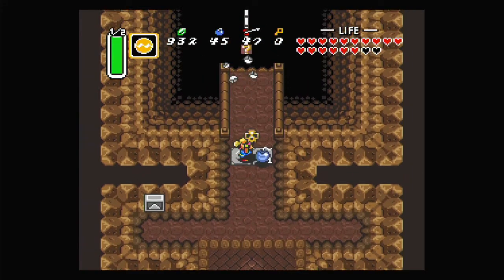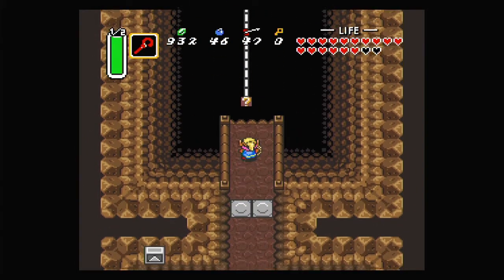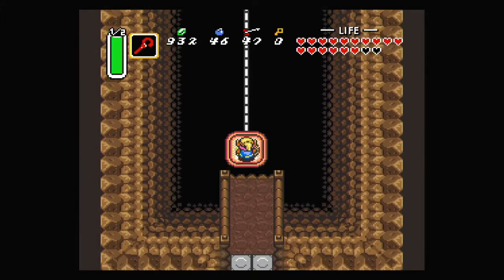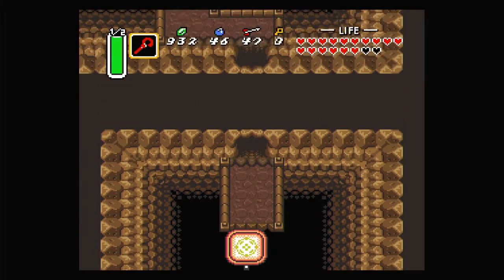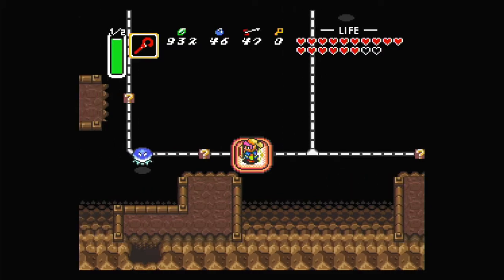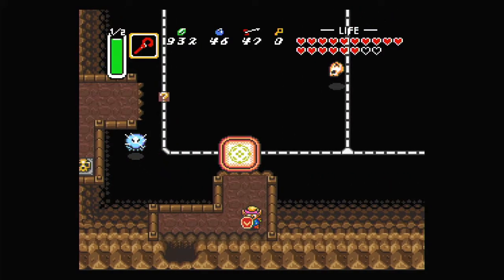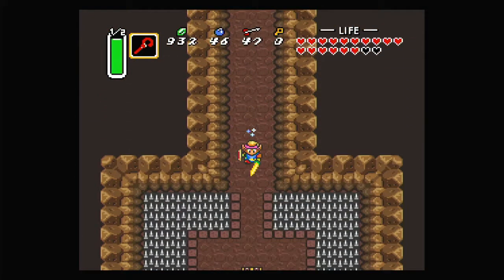For this we actually need the Cane of Somaria. If we see this spot here and place a block onto it, it spawns in a platform for us, which is interesting — the game doesn't actually tell you that. We can also hold it in a direction when it gets to a junction, like a half-circle or full-circle, to choose which direction to go through.